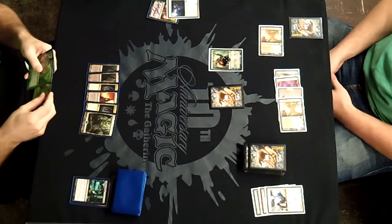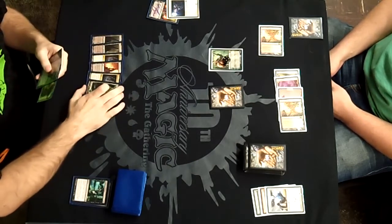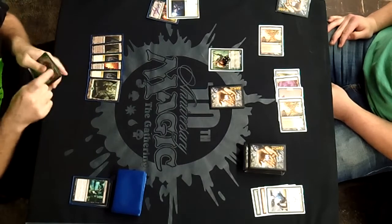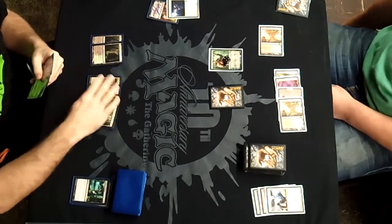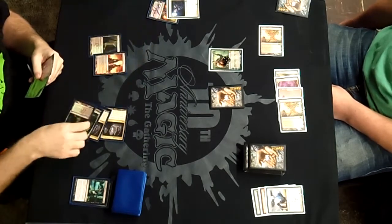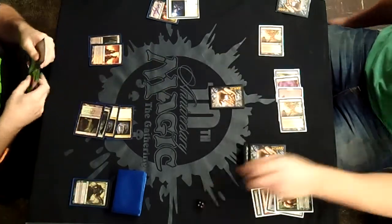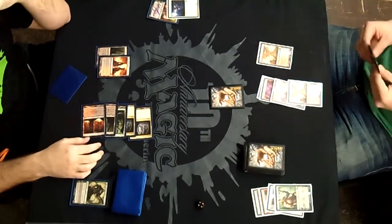That leaves him the ability to draw three next turn, which is not something I want for someone who mulliganed down to 5. The correct play here is to play my Garruk that's in my hand, invoke the Legend Rule, and get that off the board. Peter has one card in hand. Garruk comes down, Legend Rule, leaving me with two mana and one card in hand after playing my tapped Blood Crypt.